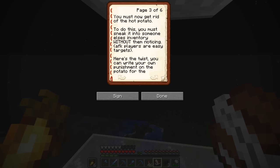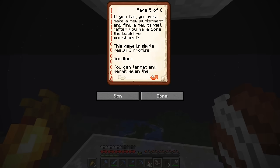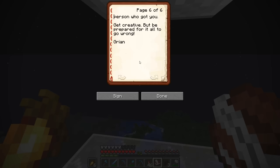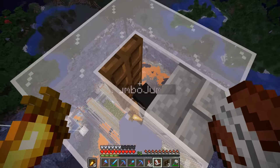Now you must get rid of the hot potato — to do this, you must sneak it into someone's inventory without them noticing. Here's the twist: you can write your own punishment on the potato for the Hermit to do. For example, 'give me 10 diamonds.' However, if you are caught in the moment of potatoing someone, the punishment will backfire and you must perform the punishment and start over. If you fail, you must make a new punishment and find a new target. This game is really simple, I promise — I want to keep it simple, not too many rules. Good luck. You can target any Hermit, even the person who got you. Get creative, but be prepared for it to all go wrong.